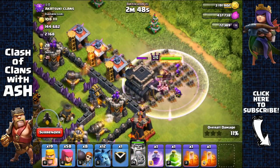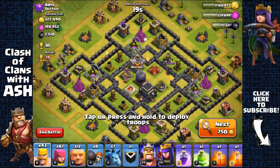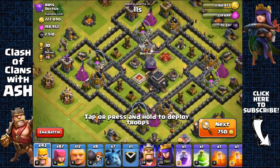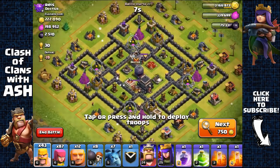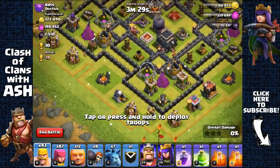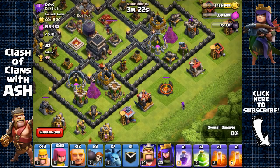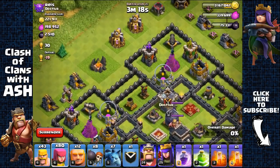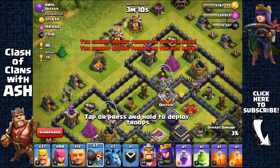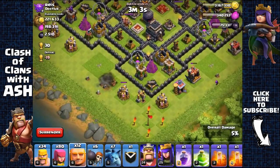Heading out with the town hall so we don't lose too many trophies. Activating the king's ability and heading out — 1,262 Dark Elixir. Town Hall 9 with centralized Dark Elixir storage and both heroes guarding it — Archer Queen and Barbarian King. Going to attack because the defenses are very weak, like Town Hall 8 level. Starting by removing army camps. Testing the clan castle — level 8 clan castle. Looks like there's nothing inside, double-checking to be safe.